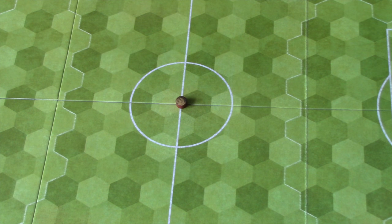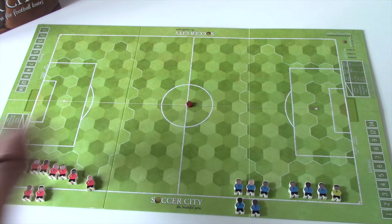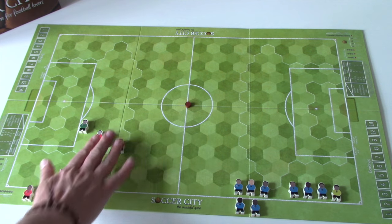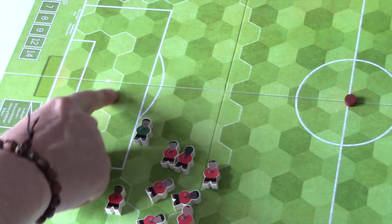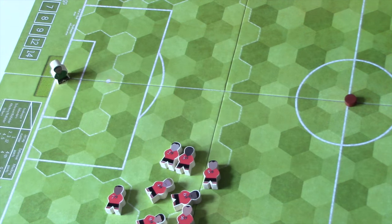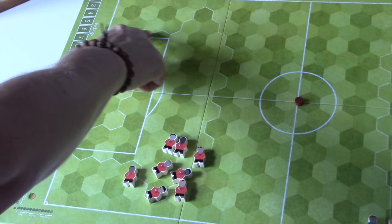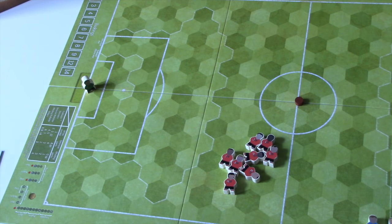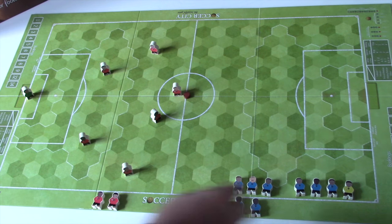Toss a coin to decide which team kicks off — heads is red, so red team kicks off. That will set their formation. Players are placed in hexes. The goalkeeper has an area of influence described by white lines, so we'll place him in there. There's another white line describing the area in which shots on goal are possible. Now the blue team will take up their positions.